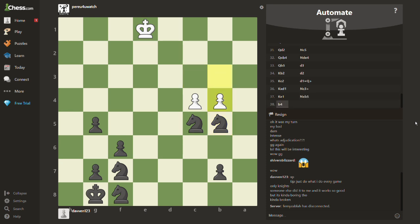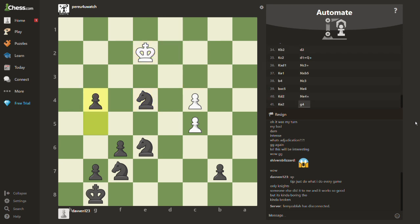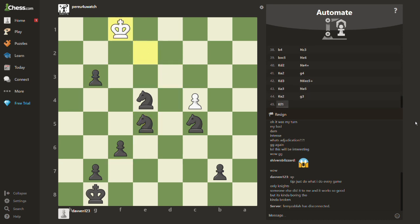Now we win the queen, and yeah now he can just resign honestly. That's basically the setup. Go out and try this yourself if you want to. If you're playing someone else that also makes this setup — just making knights — then you might get a draw. But it seems to be working very, very well against pretty much anyone else that does anything else.